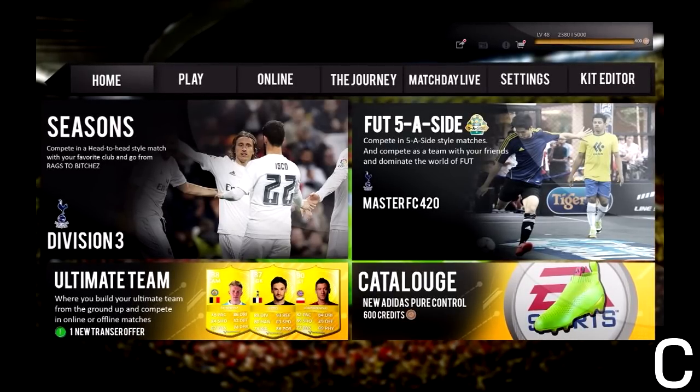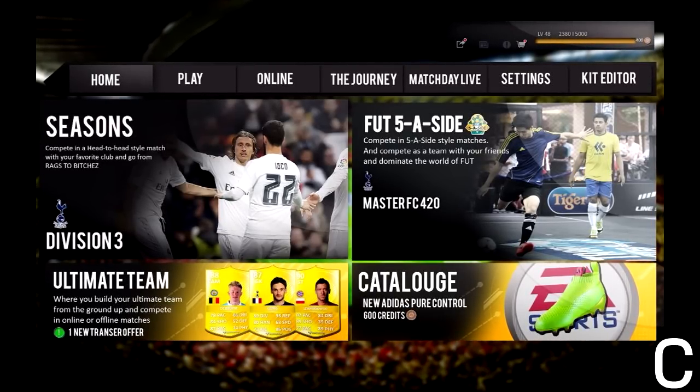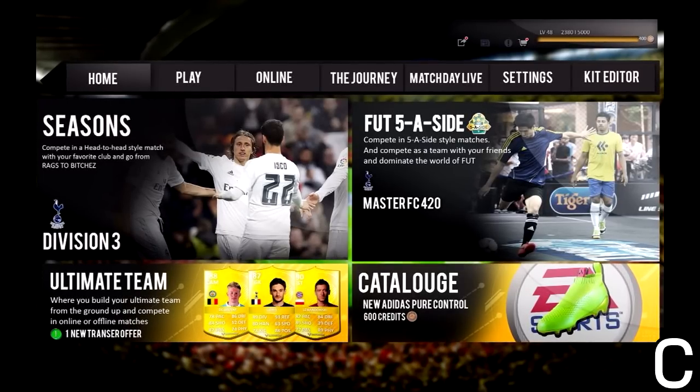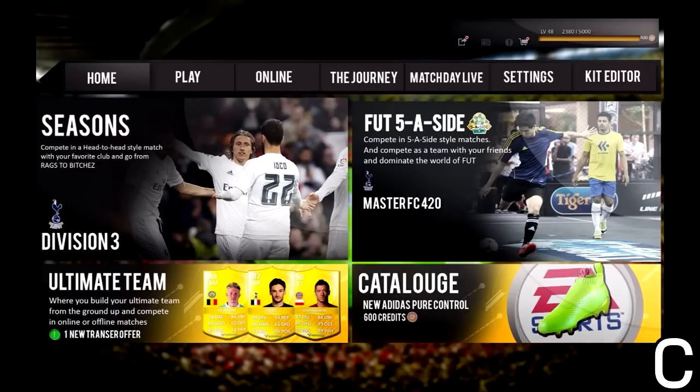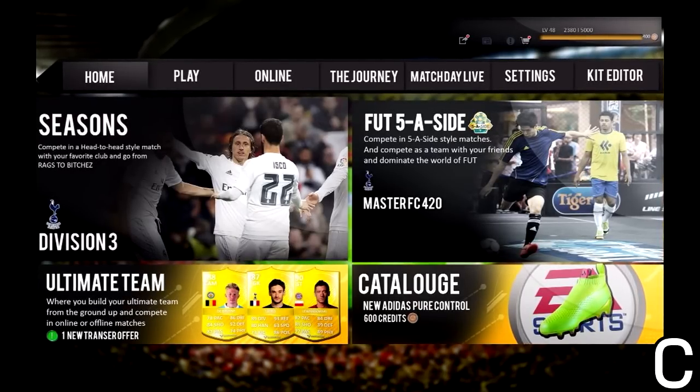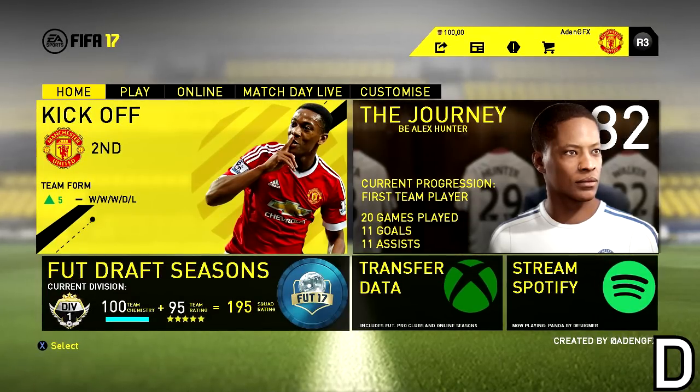The next menu design has to be this guy — what a cool, different, and creative designer. Love how he's got a five-a-side mode. Imagine five-a-side in FIFA — that's probably the next big thing people want to see. Either way, very cool design for that concept.